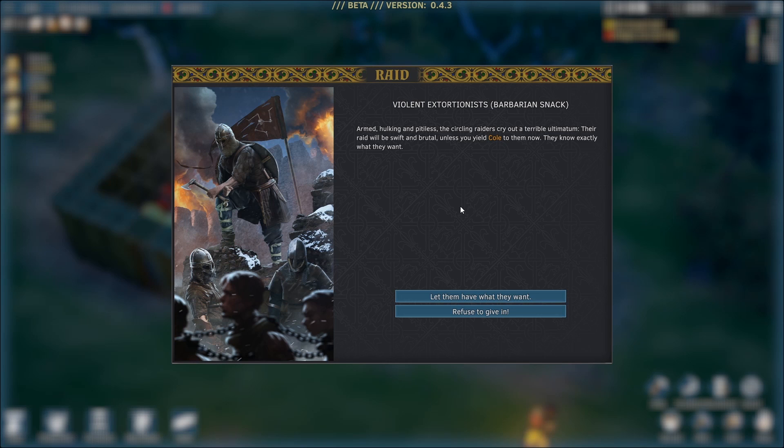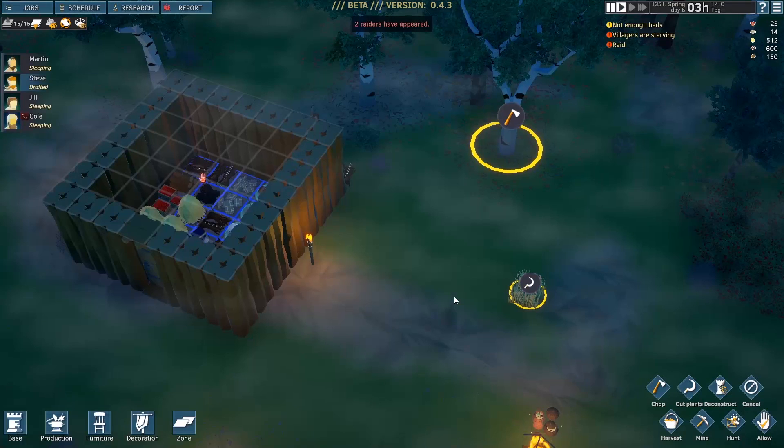Violent extortionist — barbarian attack! Armed, hulking, pitiless — the circling raiders cry out a terrible ultimatum. Their raid will be swift and brutal unless you yield Cole to them now. You know exactly what they want. Refuse to give in! Prepare for battle — stand your ground. Refuse to give in to their demands.